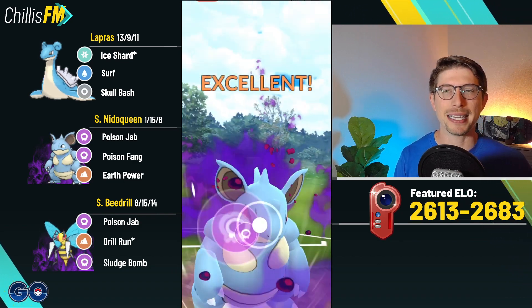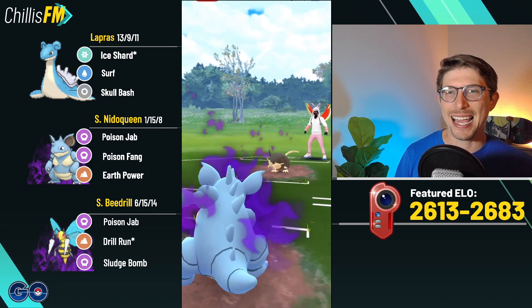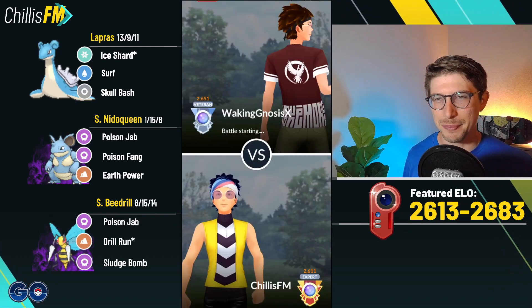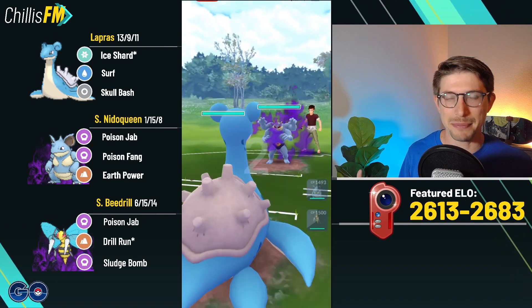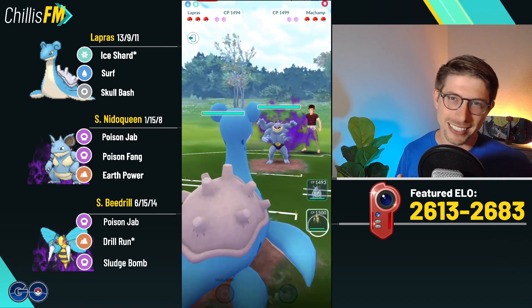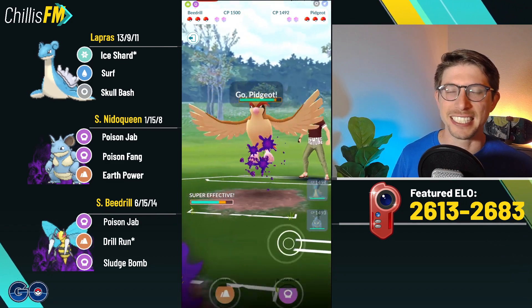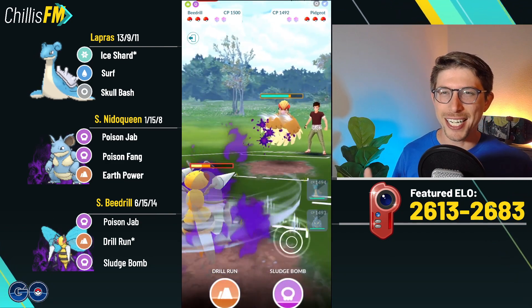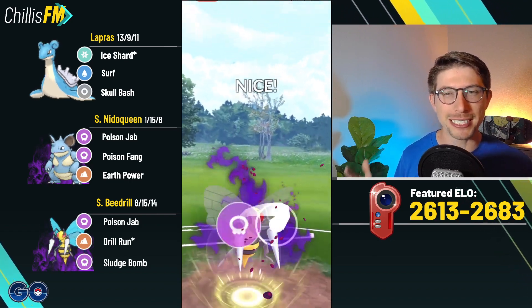Even if they throw a Hyper Beam I believe we survive and make it to the Poison Sting. It's going to be a Hyper Fang, so definitely no big deal. They catch on Dewgong, which I think is a mistake — they should have waited for me to dump energy and tried to get some chip — but hey, we'll take it. And again my opponent top-lefts — I love it when it's just back-to-back top lefts.